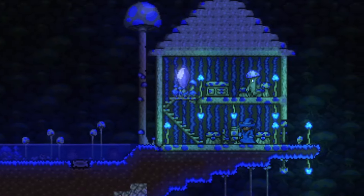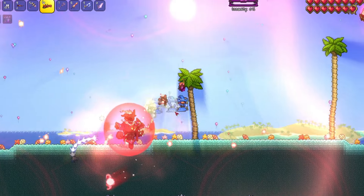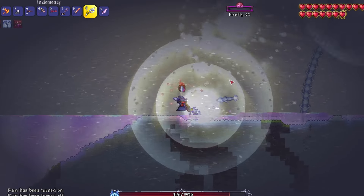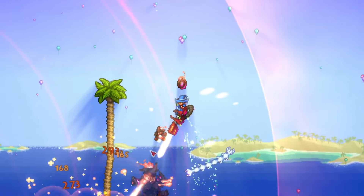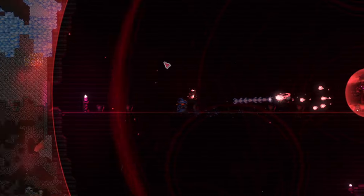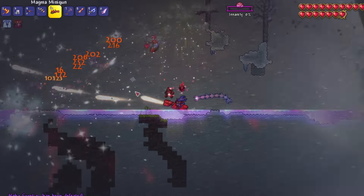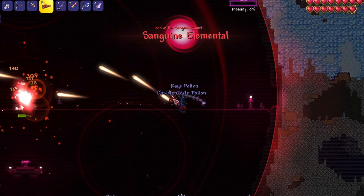Moving on to the next mod pack, we have Fractures of Penumbra. This is a mod pack that aims to add in new, high quality features into every area of Terraria, alongside its own storyline and lore. So far, this mod pack has two new bosses which each have small cutscenes when summoned, 36 new weapons that have great effects, two new NPCs, one biome alongside two natural-generated structures, and much more. Both of the bosses will have their own custom attack patterns, with one arguably being harder than every boss in Vanilla Terraria.